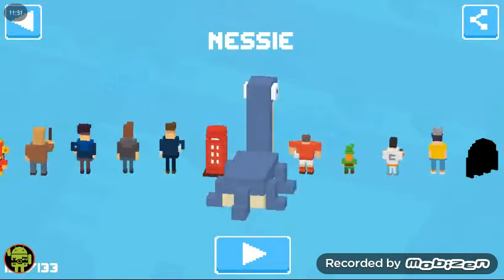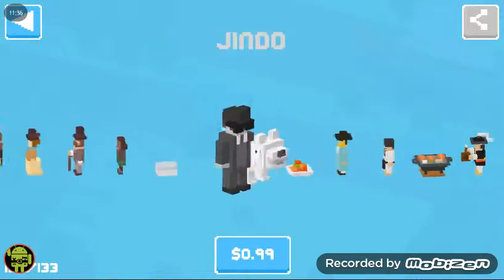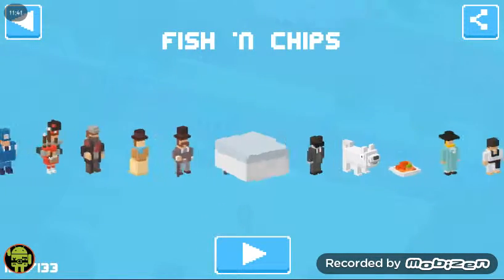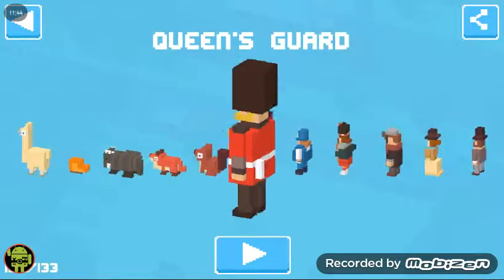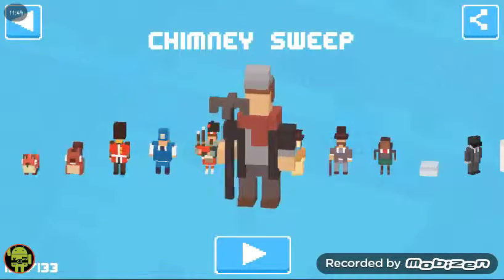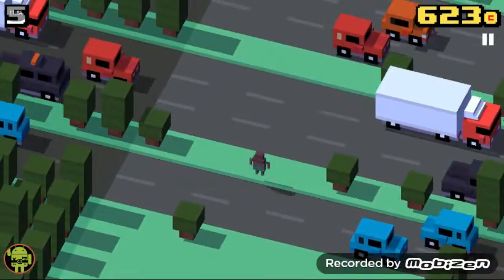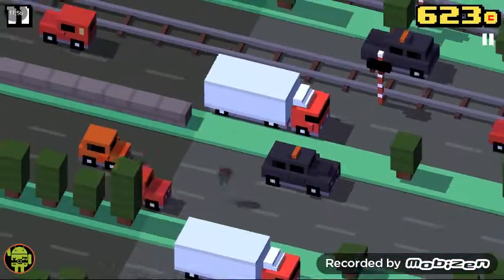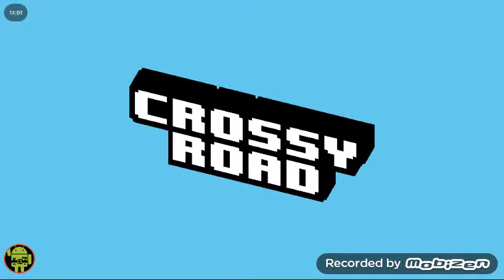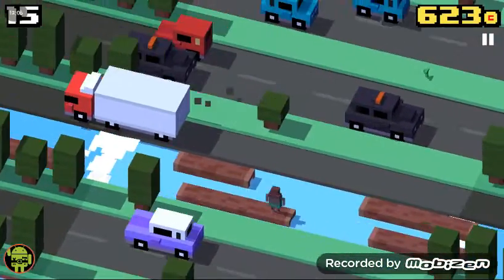Next character is Nessie, and it's very easy to unlock. You have to use the UK characters again: Fox, Squirrel, Queen's Guard, Bobby, Piper, Chimney Sweep, and School Girl. I'll use the School Girl again. You just keep going until you find Nessie in the water — in the river — and you jump on her back. That is how you unlock Nessie.